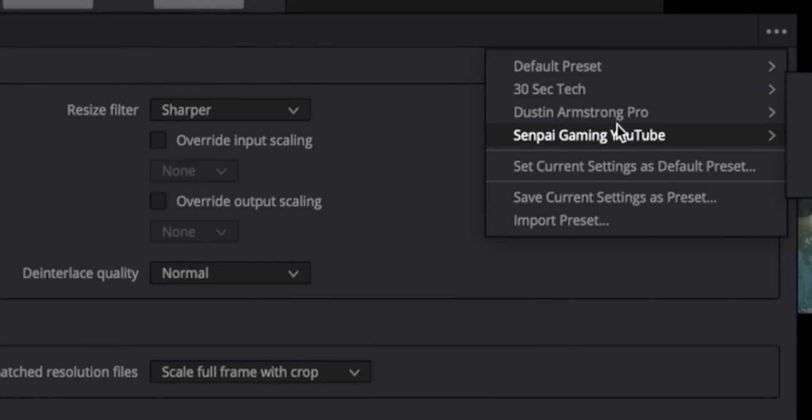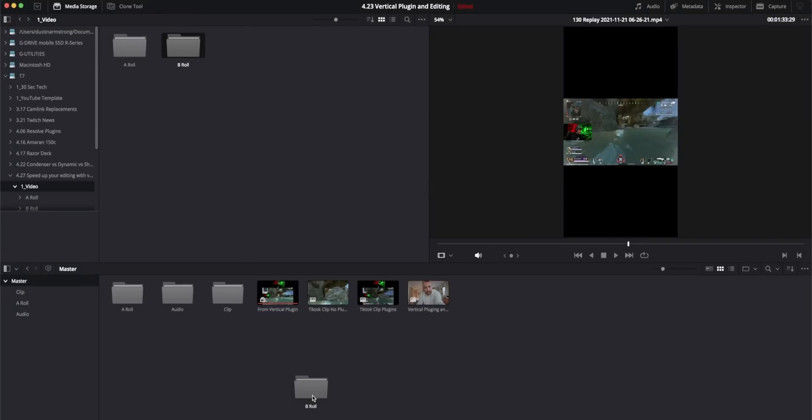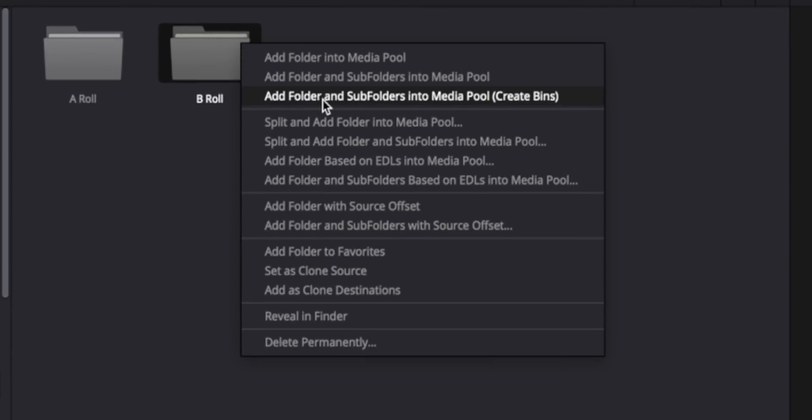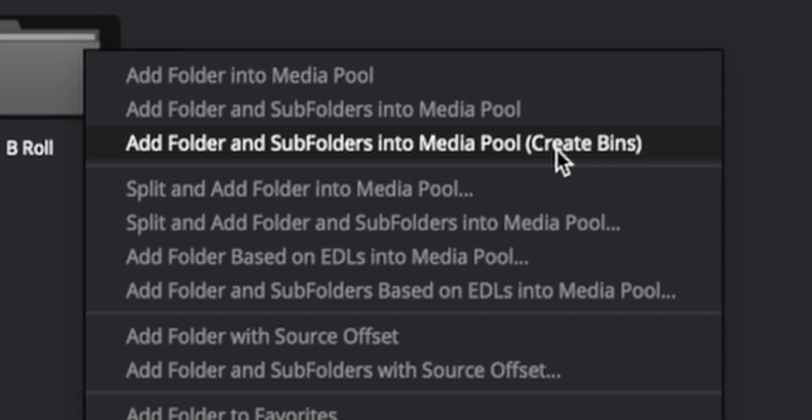I have a few different presets here. There's one tip when you're importing your media that I want to show you. If you try dragging in a folder, it won't retain that folder — it'll just import the clips, and you have to create a bin to put those clips in if you want to keep things organized. Instead, right click and then do add folder and subfolders into media pool — in parentheses it'll say create bins. Now you've retained that folder full of clips. That's pretty much all you need to know for the setup portion.